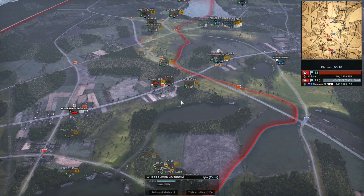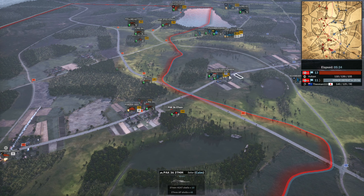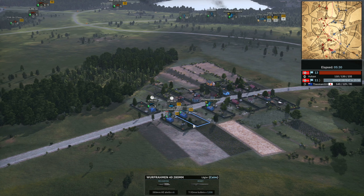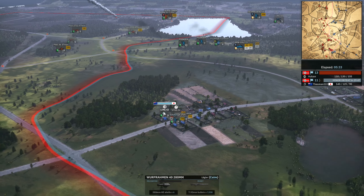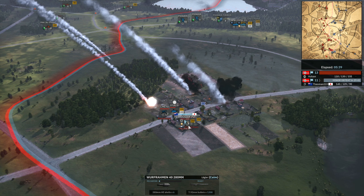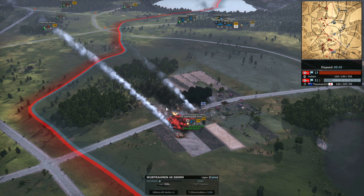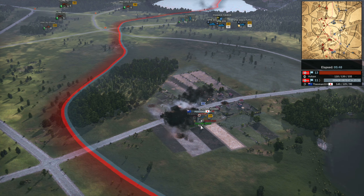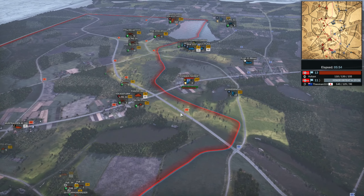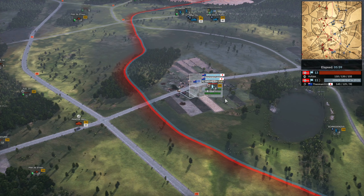Here goes the Werflamer. The Stug is actually outranging the Pac-37 — it only has 1000 meter range so not much it can do against the Stug 4. But this is a really nicely placed Werflamer strike. I could see the MG-42 there, knew it would be spot on. He's trying to dodge with his units, pinning them down. I managed to get a rocket on target onto the Stug 4. The rockets could have been better, but still a really strong strike — killed the MG, killed the Stug, pinned everything else and forced it back.